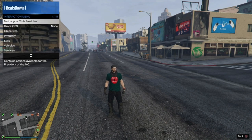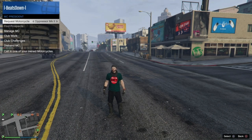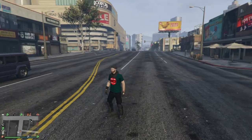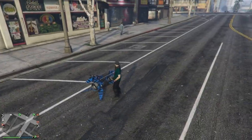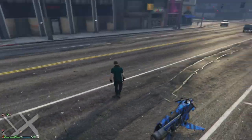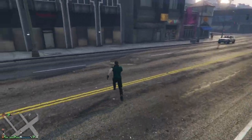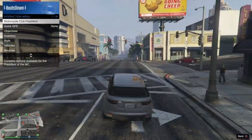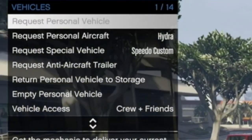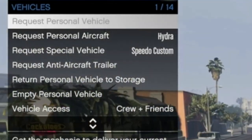Here I am as an MC, which you don't need to be, but this will show you the cooldown time. I've requested my Oppressor, and when I drive far enough away, it shows you how long the cooldown is before I can call it in again. As you can see, the cooldown is just over 4 and a half minutes, and the request vehicle option is grayed out so I can't use it.